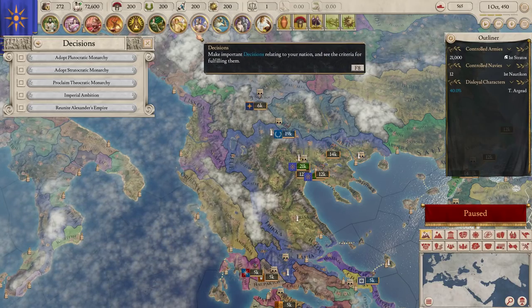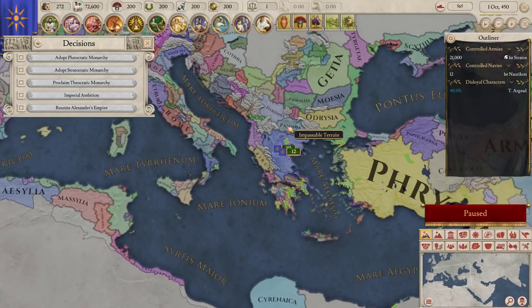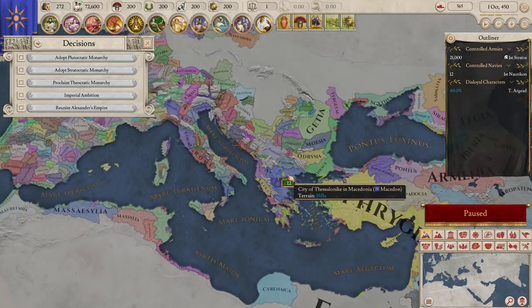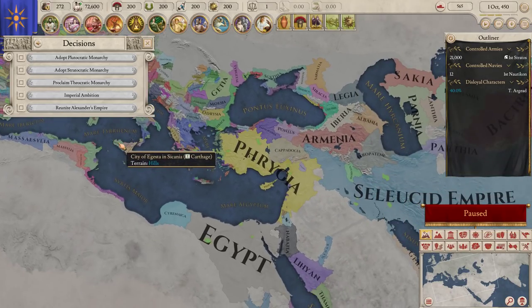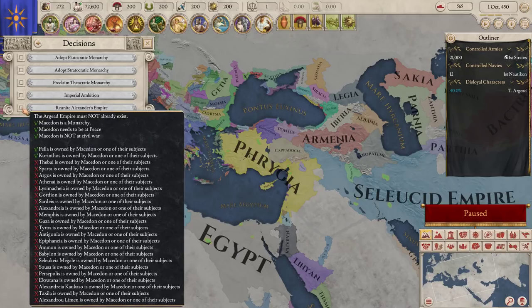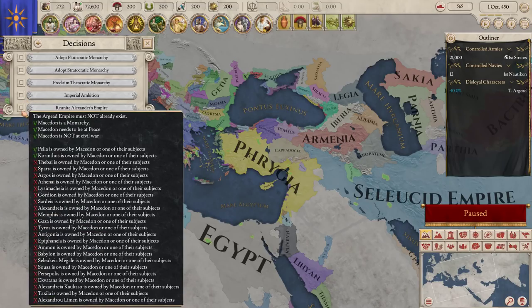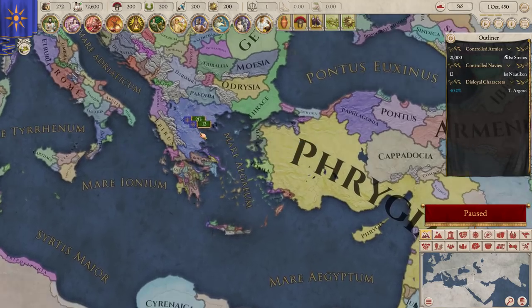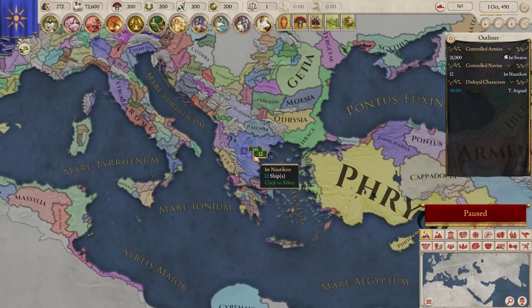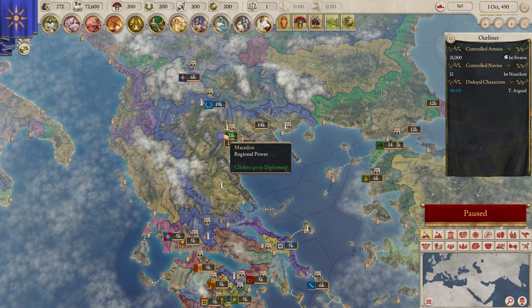Decisions is similar to EU4 - where if you want to change your government type or do something country-specific. Some countries have specific decisions - Rome has several. For example, for Macedonia, if we wanted to reunite Alexander's empire and get a bunch of benefits, we'd have to own a number of specific provinces. As you hover over the decision, you'll actually see them light up in green on the map. A lot of the bigger or more prevalent countries have more decisions that you can make.